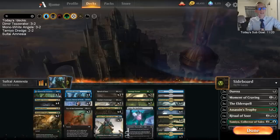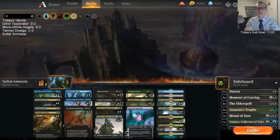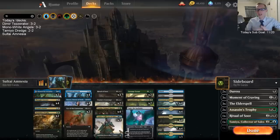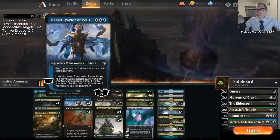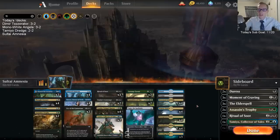Welcome everybody in Twitch chat and on YouTube watching this video. We're playing Sultai Amnesia today — we had a donation to play this deck last week. It was really interesting and had a lot of potential. I really liked the interactions with Induced Amnesia, Narset Parter of Veils, and Vraska Golgari Queen. Those three made a pretty sweet core.